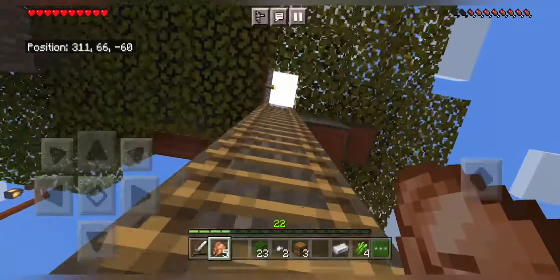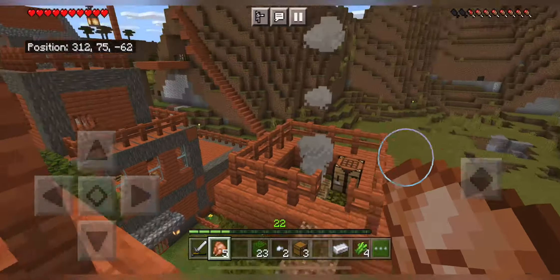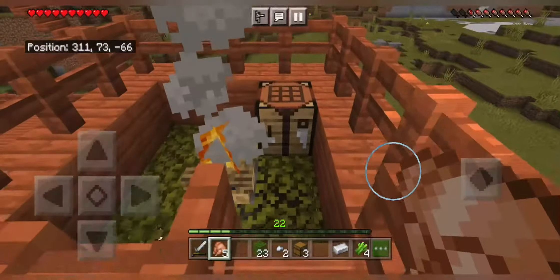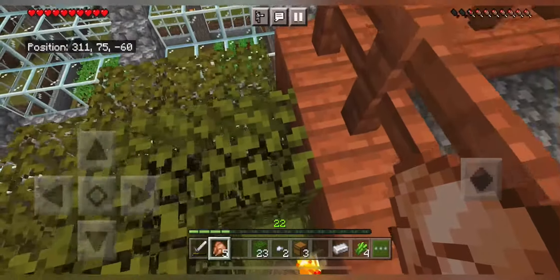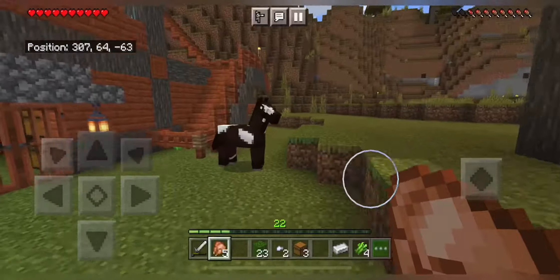We planted those trees too and it looks kind of good, so I didn't chop it out - tried to make a house out of it. It looks kind of cozy and chill. So let's go to my first house.